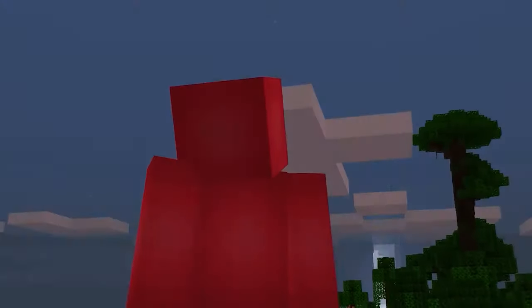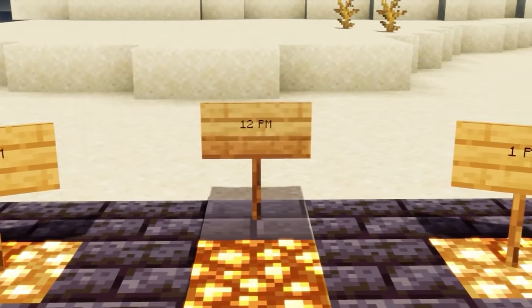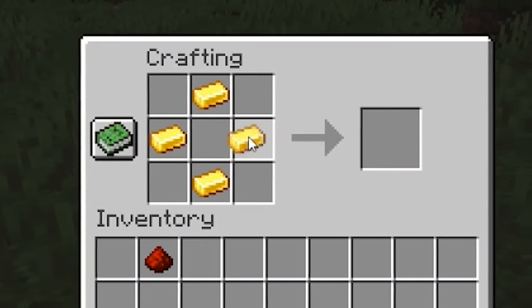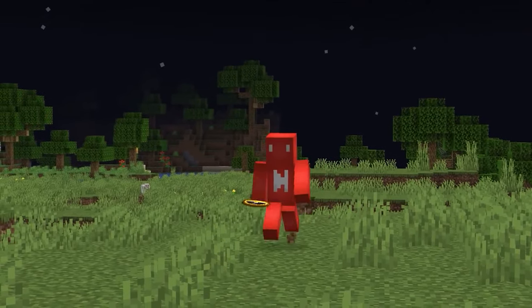So for instance, once it reaches noon, our dial will perfectly align with the circle on the floor, which is a pretty neat bit of engineering for not using a single piece of redstone. Though I might still prefer to spend my four gold on a clock, just to tell the time that way.